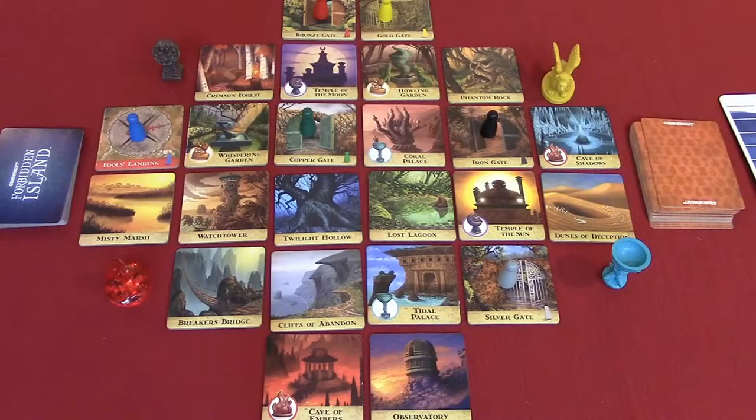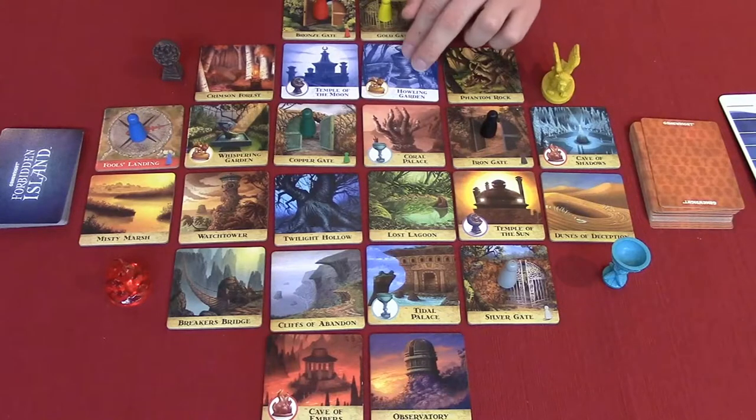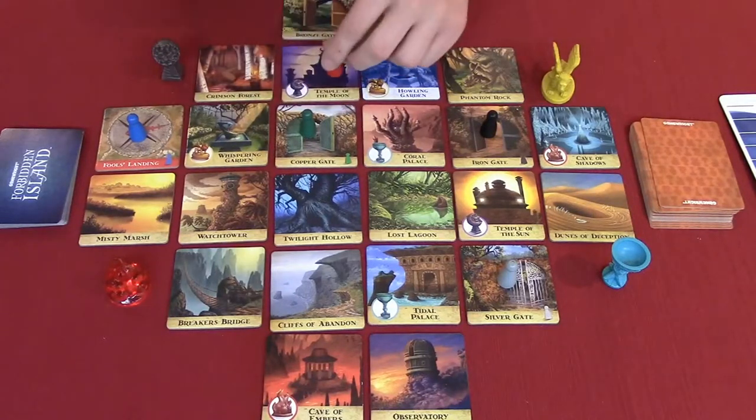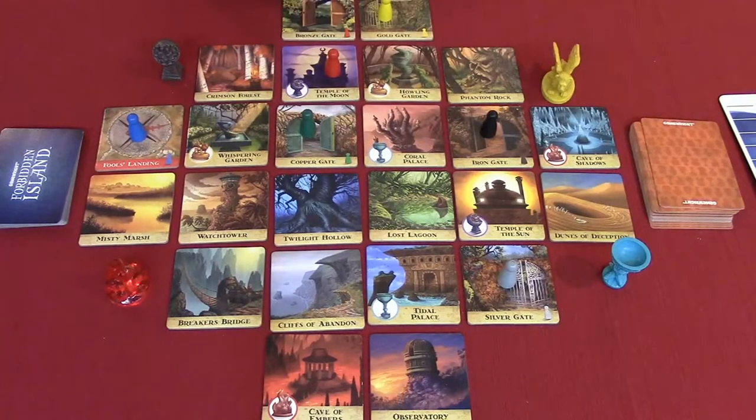Shore up: for one or more actions you may shore up any adjacent island tile — up, down, left, right — or the island tile your pawn is on. To shore up a tile, simply flip it over to its unflooded side facing up. Exception: the Engineer may shore up two tiles for one action. For example, I move to the Temple of the Moon for my first action, shore it up for my second action, and then shore up the Howling Garden for my third action — because I'm the Engineer.